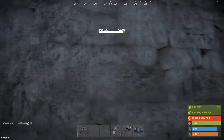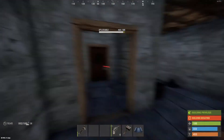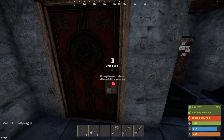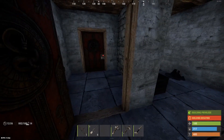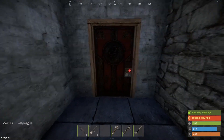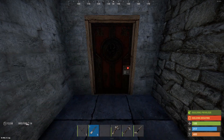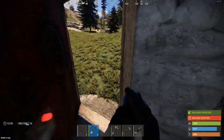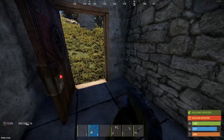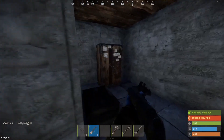Always upgrade to stone or metal. A wooden base can be burnt down very, very easily. You might be wondering — why two doors? This is called an airlock, and it's something you absolutely have to do when you build. A lot of people like to sit outside your door and wait for you to open it, then shoot you when you walk out. An airlock is a door you can close along the way. If somebody does that to you, they can get no further than right here — they don't get your base, they don't get all the way inside, they don't get your tool cupboard.